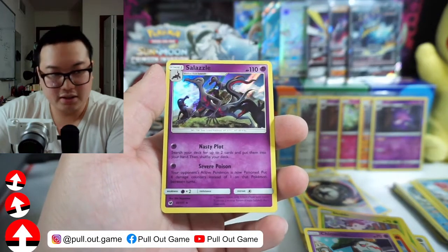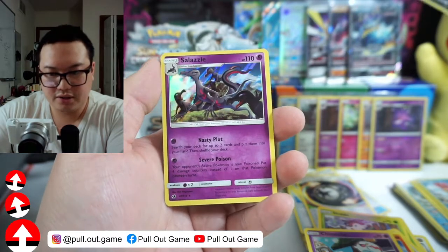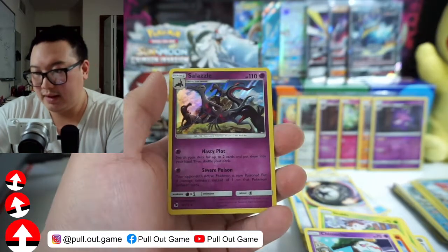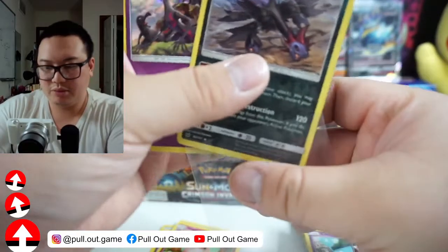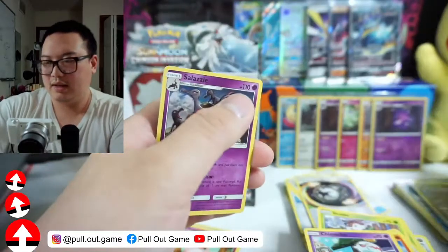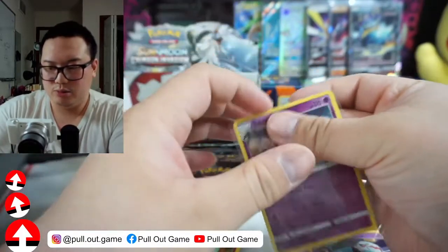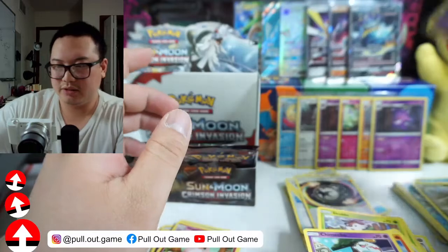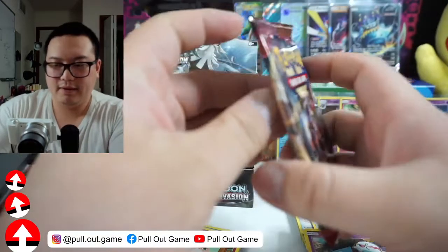This has a little thank you sign right here. But what do we got — this is a Salazzle! Man, that is a seductively posed Salazzle. Look at that stretch. Let's sleeve both of you up. Don't get in that stance for a channel called Pullout Game, Salazzle — you don't want it.